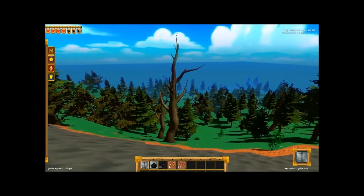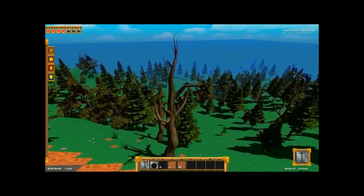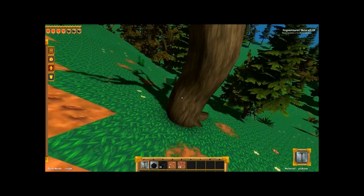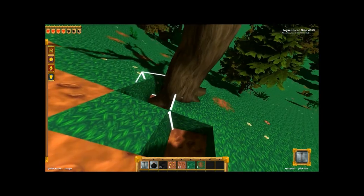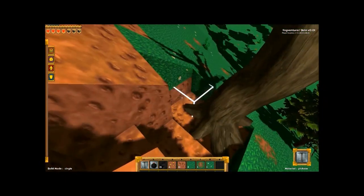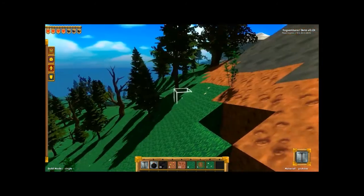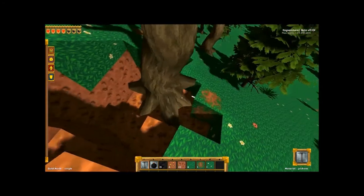These trees look nice. You can chop down the trees. You can dig the blocks around the trees — maybe you have to craft an axe or something. Future plans.